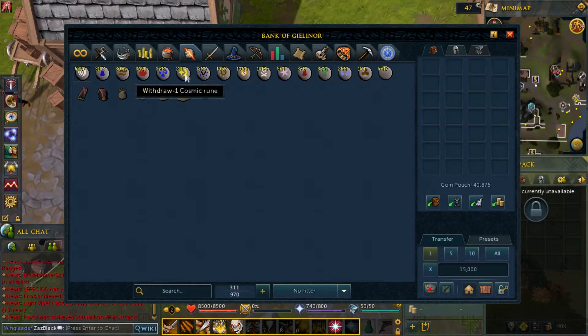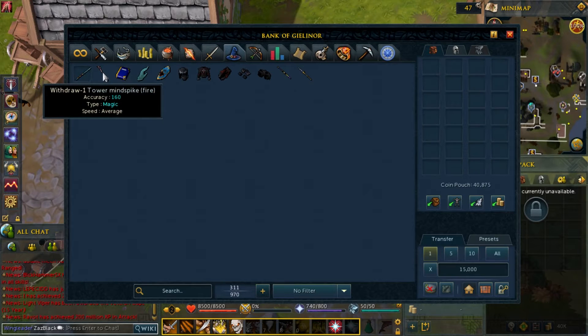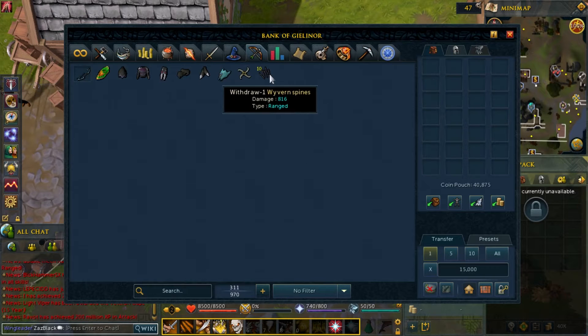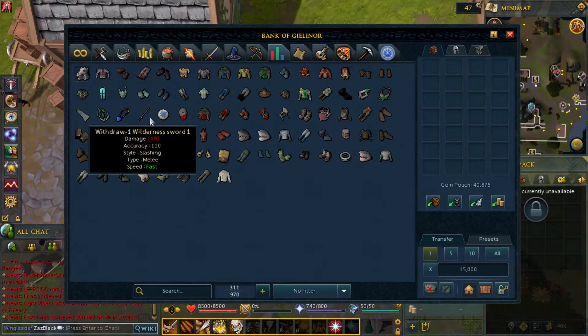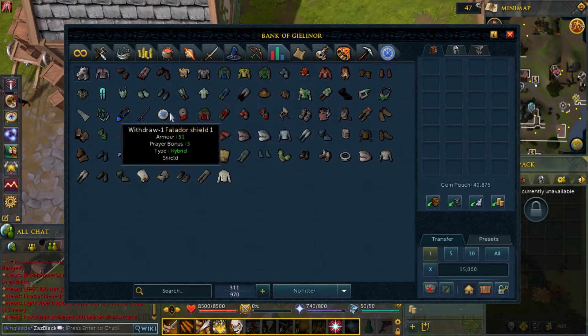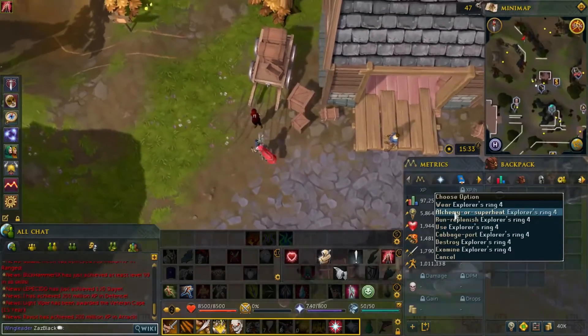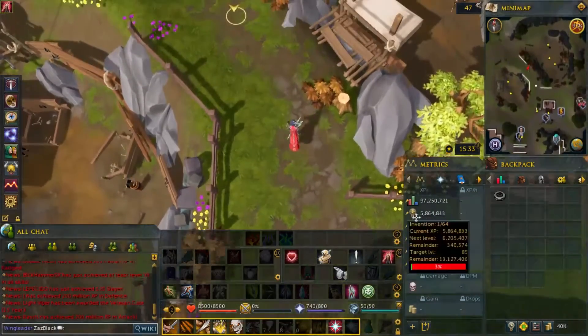This whole tab is free-to-play all the way, shown by the white icon. The rest is actually members. There's a broken pouch that's free-to-play too. You get this staff through a quest. There's also a setting item called the Explorer's Ring, which is a very good item for free players — you can superheat your ores to make bars.